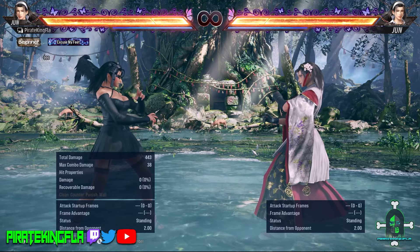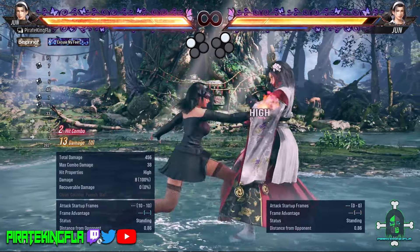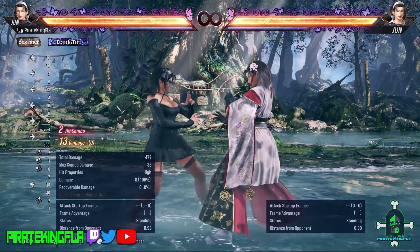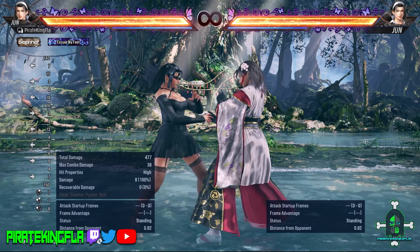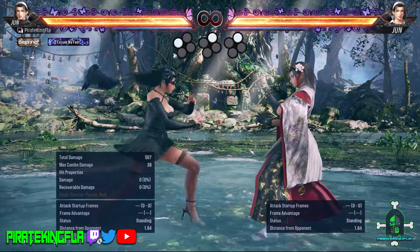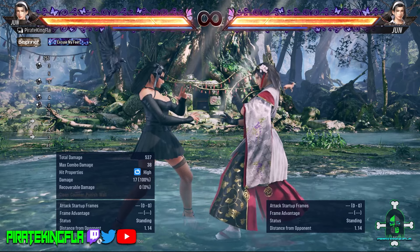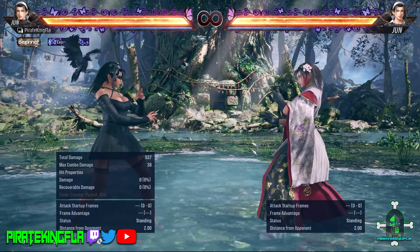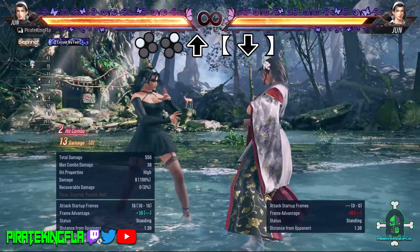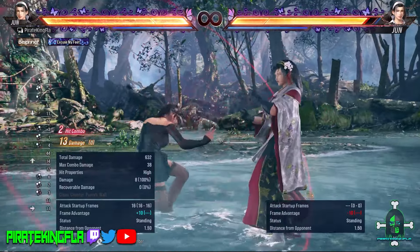So with that out of the way, let's go through her key moves. To start, Jun has a standard jab out of 1-2, just like so. From 1-2, Jun has the option to continue her pressure and mind games against your opponent by doing an additional 2 — so you do 1-2-2 like so. As you can see, Jun goes into a spinning stance; this is called her Izumo stance — more on stances later. Additionally, Jun can do 1-2 and sidestep just like so, giving her access to her moves out of sidestep.